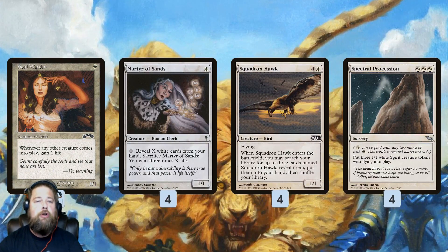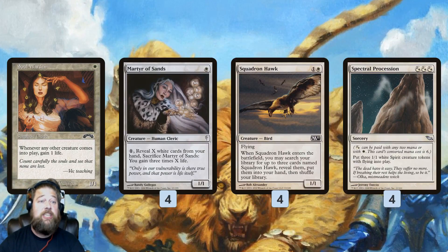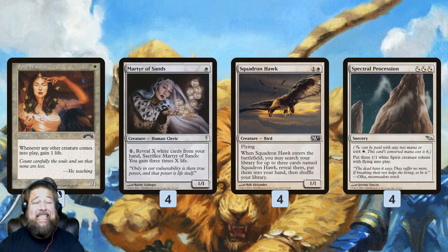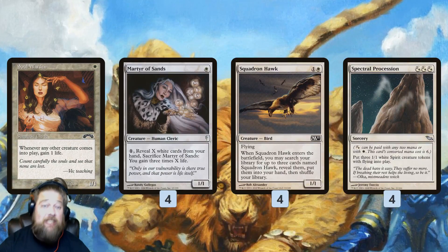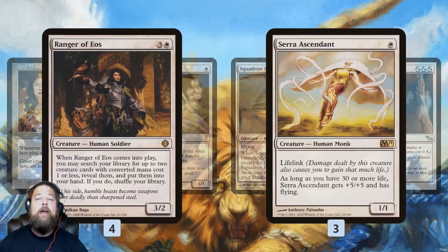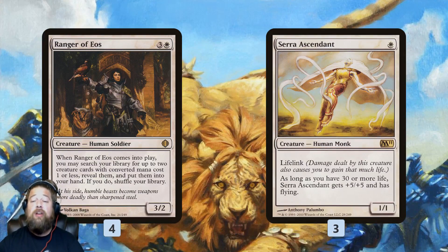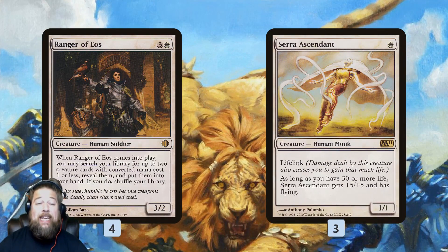A typical sequence: turn one Soul Warden, turn two Ajani's Pridemate triggering Soul Warden to make it a 3/3, turn three Spectral Procession for three Soul Warden triggers — making Pridemate a 6/6 on turn three, attacking and smashing for tons of damage. Ranger of Eos can tutor up Serra Ascendant — as long as we get up to 30 life, it's a 6/6 liflinking flyer for one mana. We're gaining huge chunks of life and hitting for huge chunks of damage in the air. It's just an absurd card in this deck.